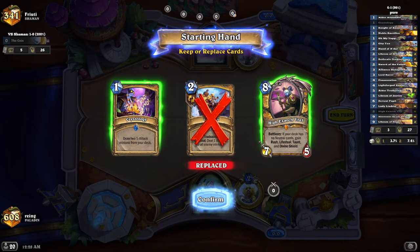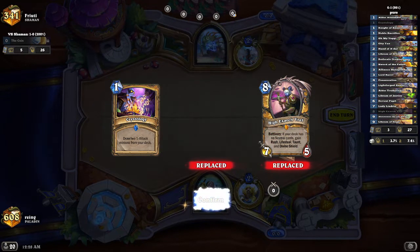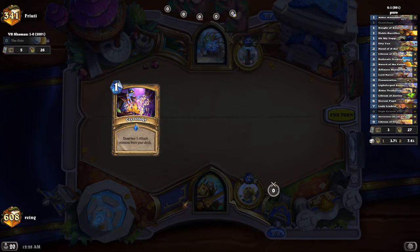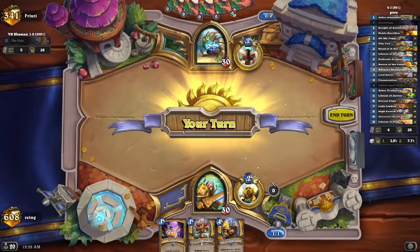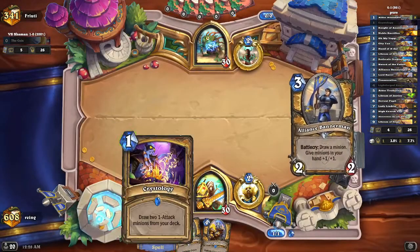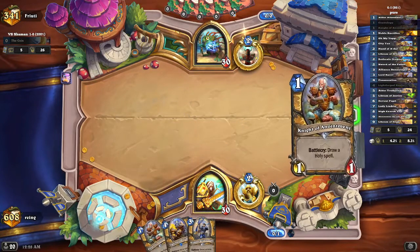Interestingly enough, another Shaman. I am considering keeping City Tax just because it might be murloc. But if we don't draw into Lord Barov or Lyron of Justice, it's pretty useless. I think we just go keep Crystology here. Not bad — we are going first. So I think we just go Crystology. Yeah, I think that's pretty fine.